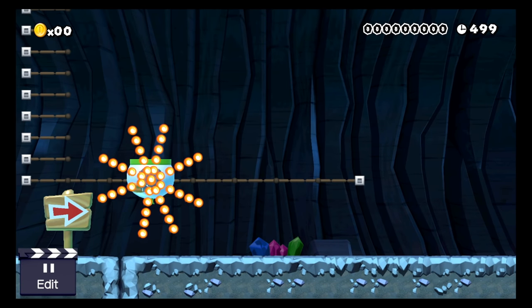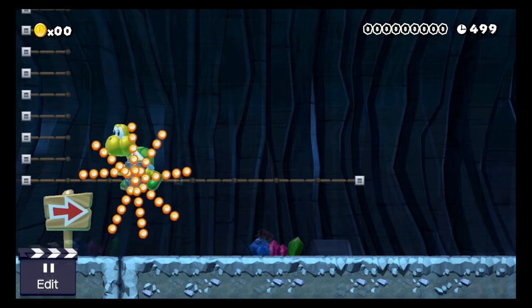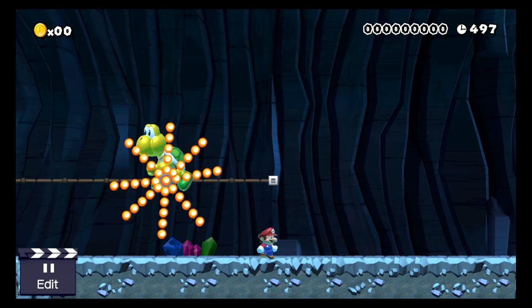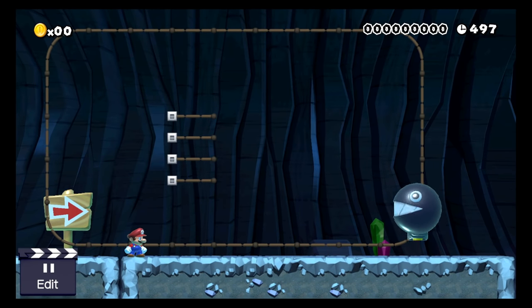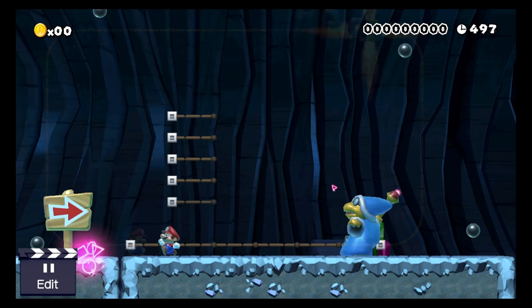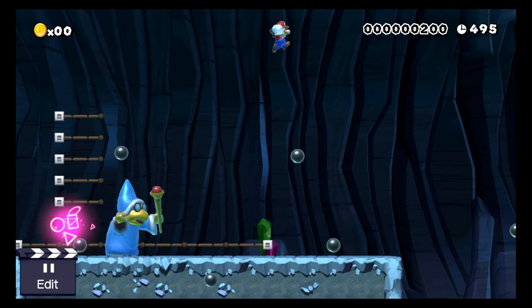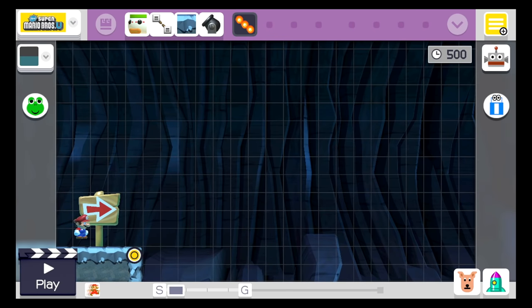Hey everyone, it's Darby from Blue Television Games. Recently I showcased a level with this clown car with fire bars on it, and a lot of you wanted to know how to do this, so this tutorial will show you how to do that along with other enemy types. You can also use jet engines with a chain chomp — it looks really cool. Here's a Magikoopa shooting out five cannonballs in addition to its magic spell. Let's get started.